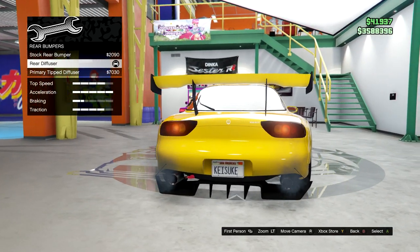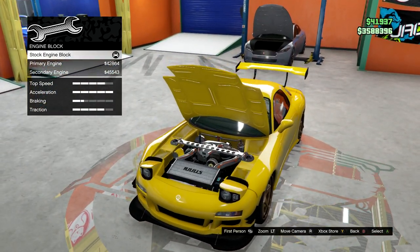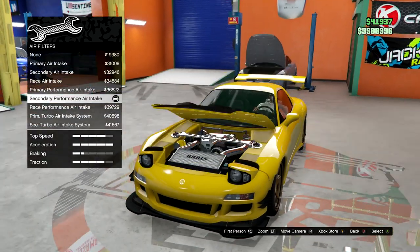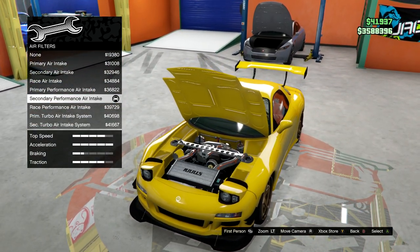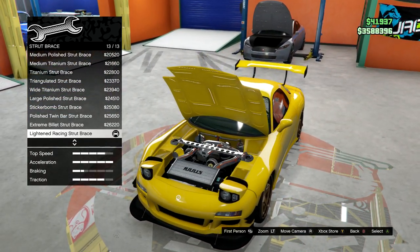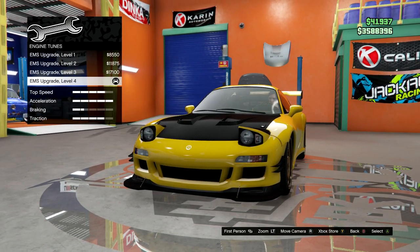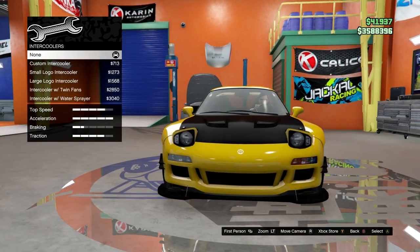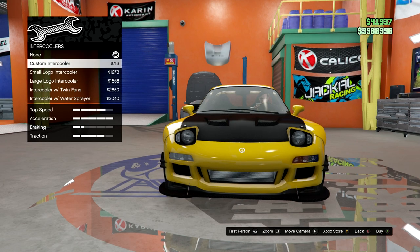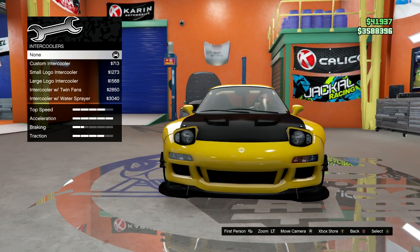Rear bumpers — we have the rear diffuser. Engine block: we got stock engine. Air filters: secondary performance air intake. Strut brace: we have lightened racing strut brace. We have level 4 engine. And there's no intercoolers — I checked with the bumpers and didn't really like how it was, and it's all black in the front anyway, so I just kept it the same.